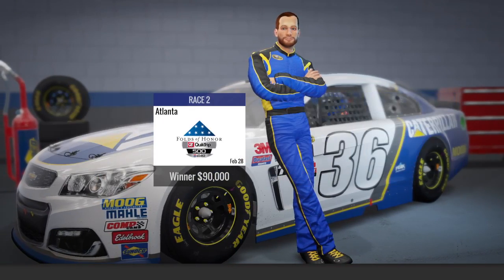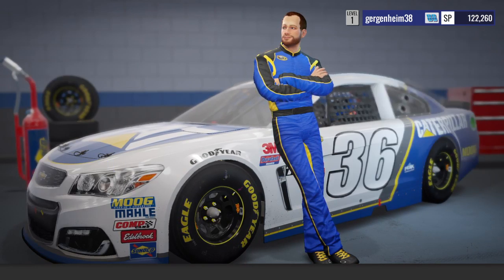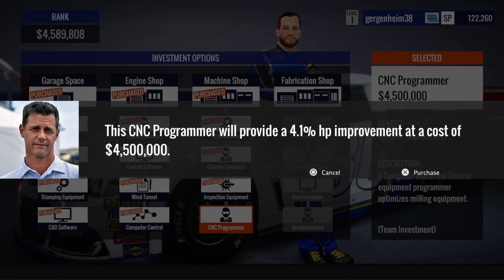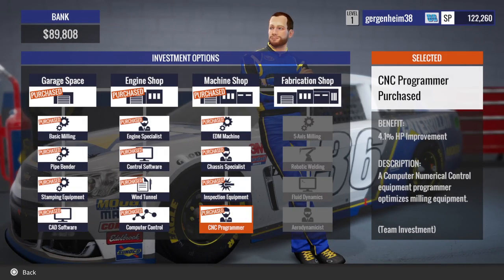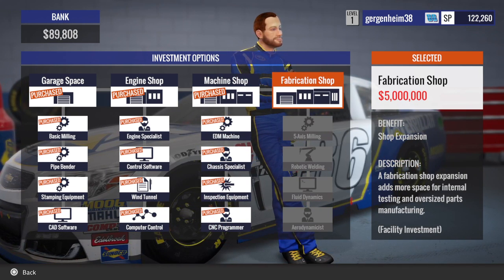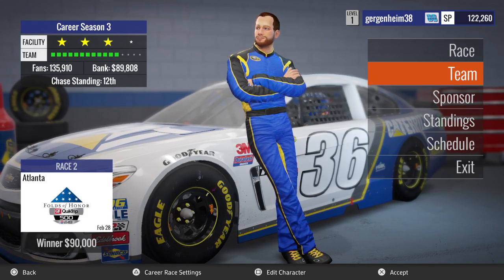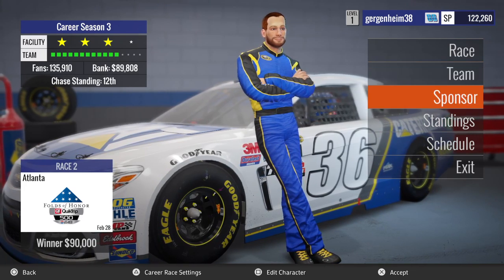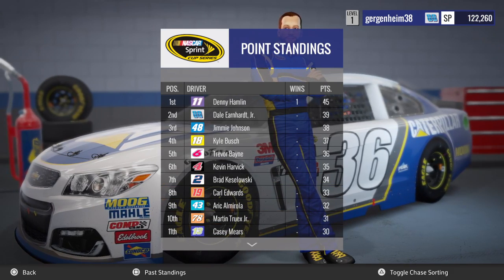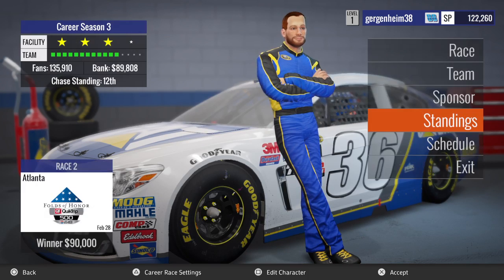Now we can buy that team improvement — Atlanta's a good track for us, hopefully we can do something with that. Let's go into the team screen and buy the horsepower improvement: 4.1%. Thank you, thank you, thank you! We have a 4% horsepower improvement. Danny Hamlin ended up winning the race, Dale Jr. was second, Jimmy Johnson third.